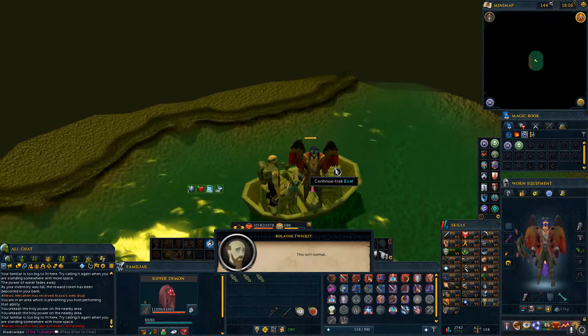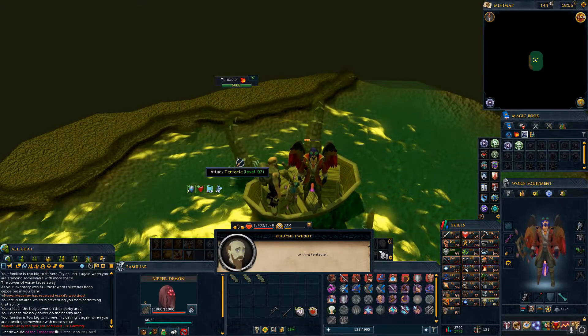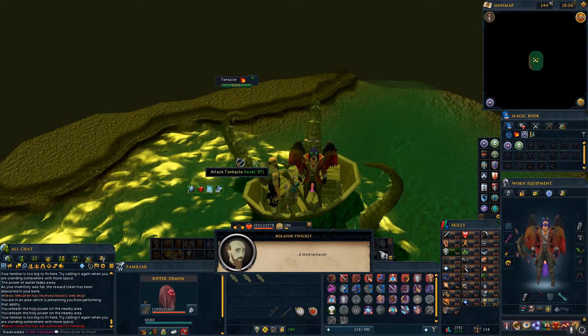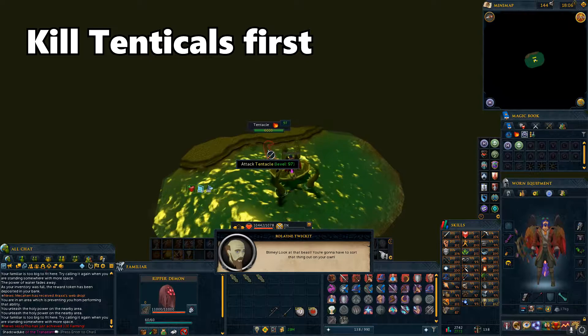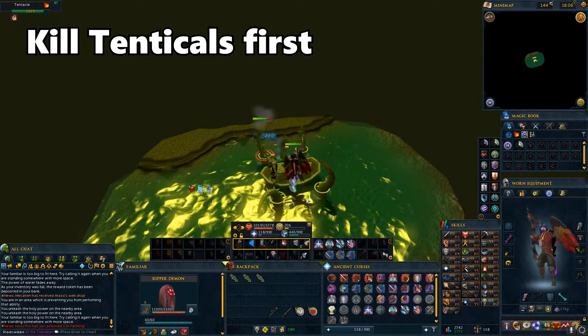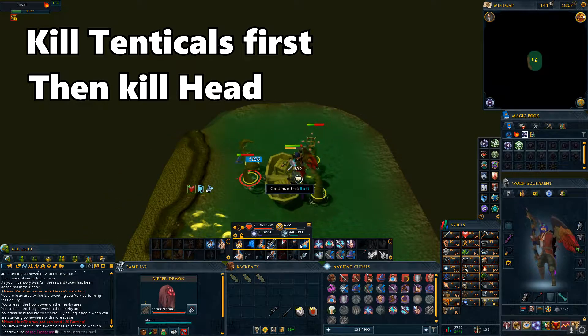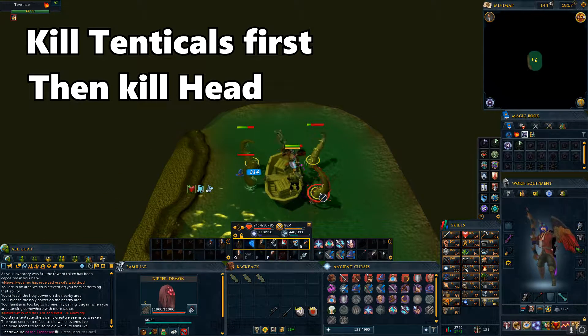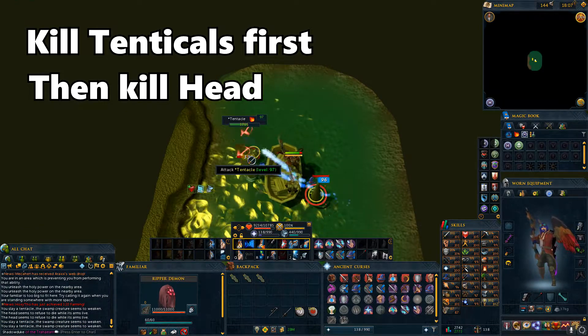Next up is the kraken event. A short cutscene will occur where you see four tentacles come up and then the head. If needed, use Protect from Melee, then kill all four tentacles first and then kill the head. The head will be immune to damage once it reaches zero health and will not die until all the tentacles are killed. Once you've finished killing the kraken, click on the boat to proceed to the next area.